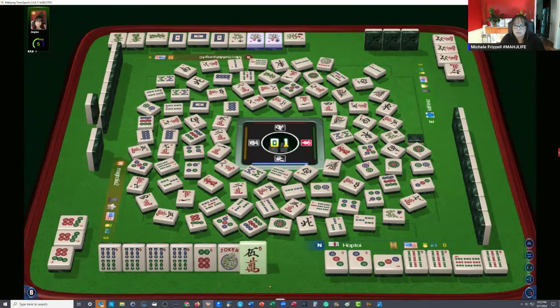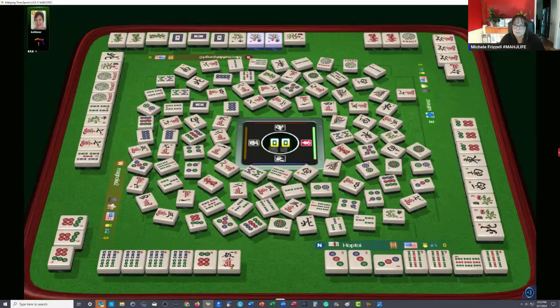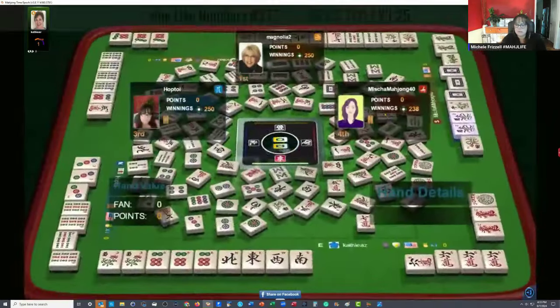Joker — they folded. Okay, now this five crack — three are out. I don't think anyone's going to throw a six dot, so I'm just going to discard the joker. Seven characters, hesitation. So they're ready on a dragon. Yes, I would have folded. So now let's see — here are the six dots we needed. And we needed a six dot.